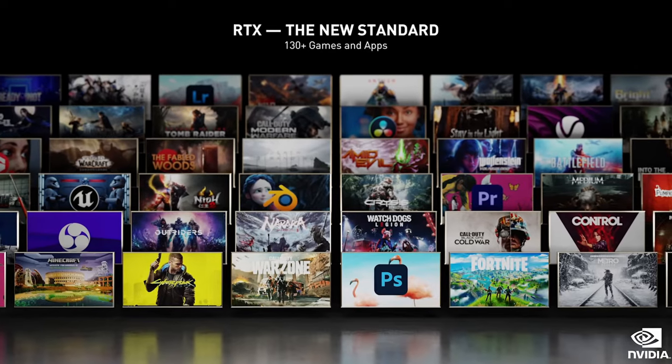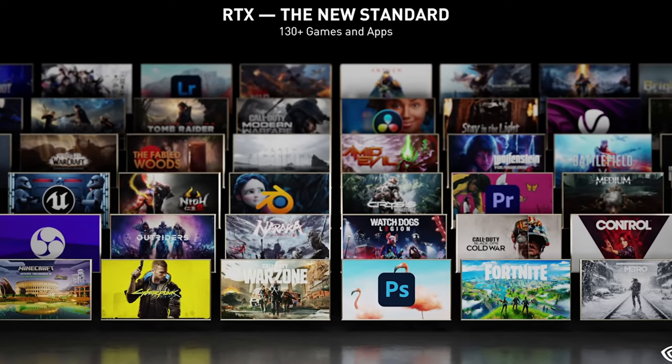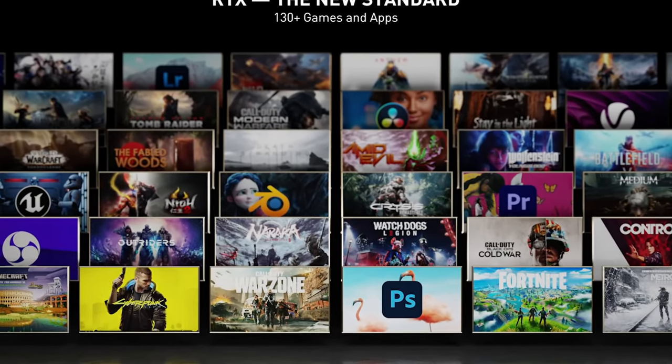Fortunately, when they rolled out 2.0, a lot of those asterisks were taken away. We're now able to do DLSS all the way down to 1080p, and they even unlocked a couple of different quality options to select. So if we're willing to sacrifice a little bit of quality, we can possibly get additional frame rate. With 2.0, they no longer require developers to provide source images for their network to learn and train itself — they're using a more generalized approach, which is why we've seen lots of different games starting to adopt the technology really quickly.